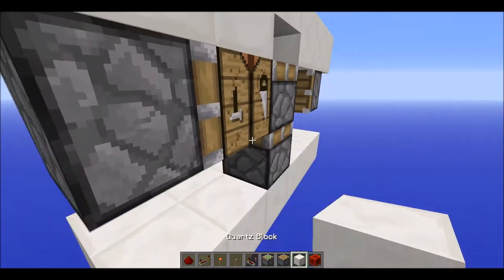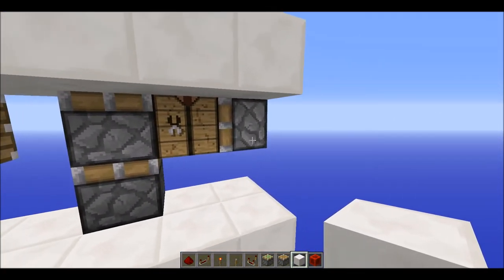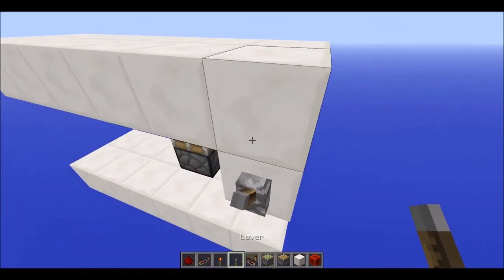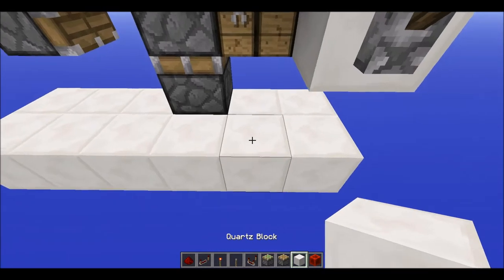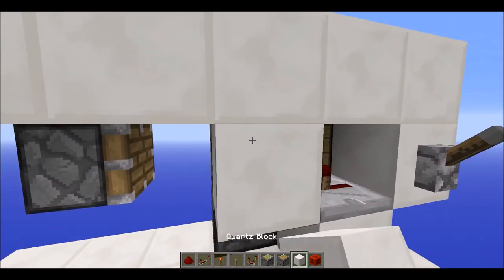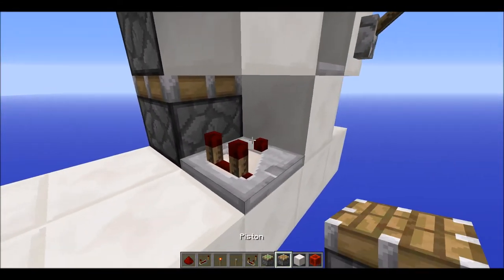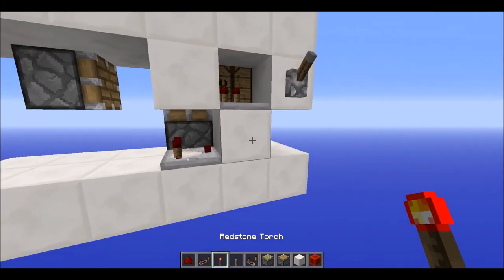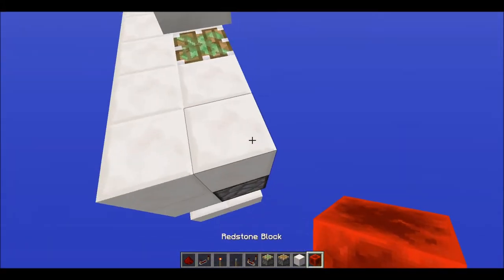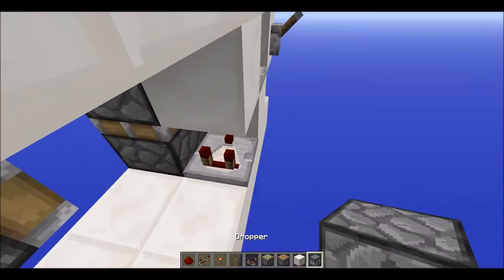For the wiring, it's quite simple. Have your input right here, with a repeater coming out of the input going into a block, and a comparator below that block — just like that — going into this block right here, which will then have a torch on the side of it.